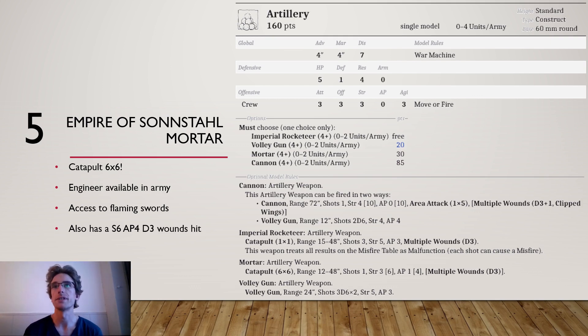You also have access to flaming swords, so you can effectively get a strength 4 mortar with a 6x6 shot, which is amazing. And you also have a strength 6 AP4 D3-wounds hit, so worst case you can still use it as a bit of an improvised cannon. You don't have the D3+1 wounds or clipped wings, but against anything you'd want to shoot at with a cannon that doesn't fly, up to resilience 5, you're not too far from cannon performance. Generally, the mortar is a really decent artillery piece.